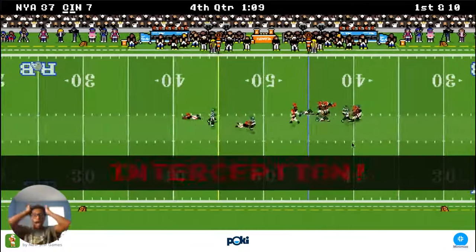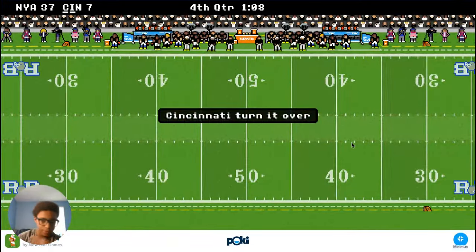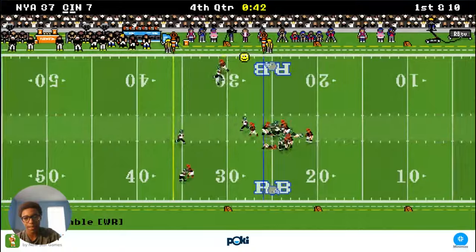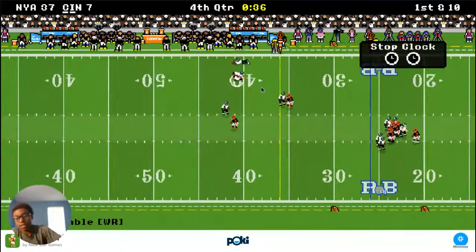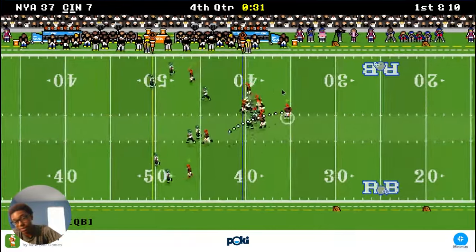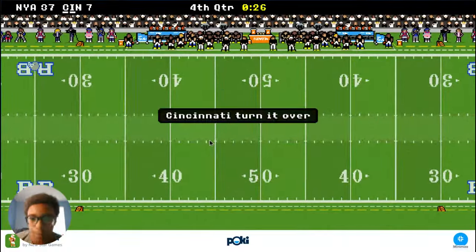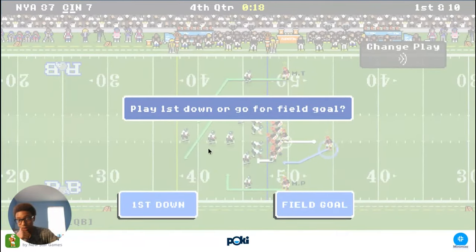And I threw another pick. I'm actually terrible on Chromebook or computer, whatever. I'm actually terrible. And now our defense is getting stops too. I'm just stat-bagging, you know. Well, this is horrible stats already. I threw like seven picks — it's probably like ten picks now, actually. I can't stop throwing picks, oh my God. I gotta lock in for the next game. That's actually insane.